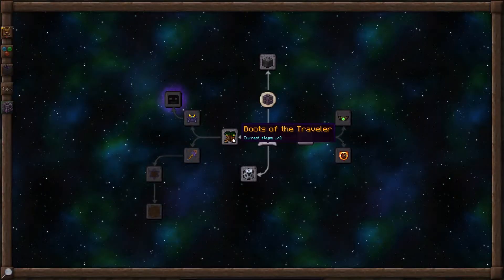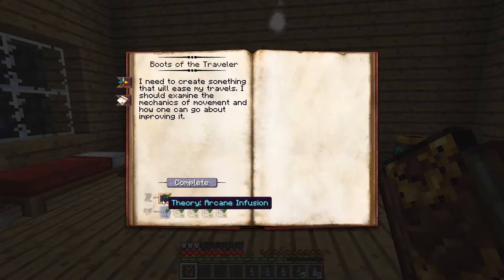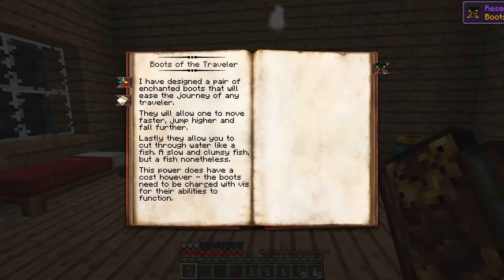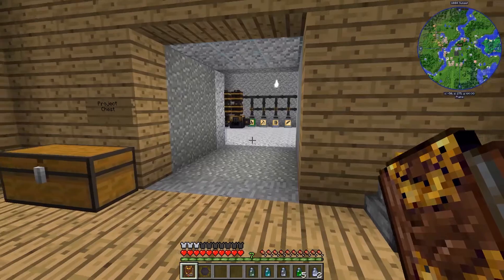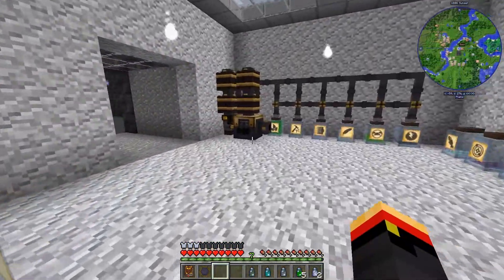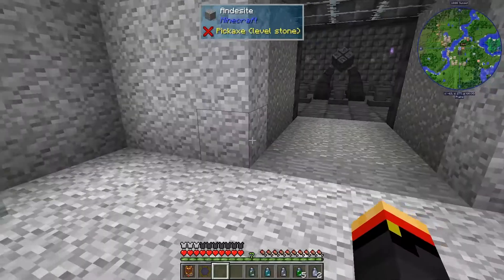In your Thaumonomicon, we'll go back to Boots of the Traveler. We've got our Theory, so let's hit Complete. So again, we can move faster, jump higher, and fall further — Boots of the Traveler. Notice it's got a V charge — we do have to charge the boots. So we'll finally have something to use with our Recharge Pedestal.